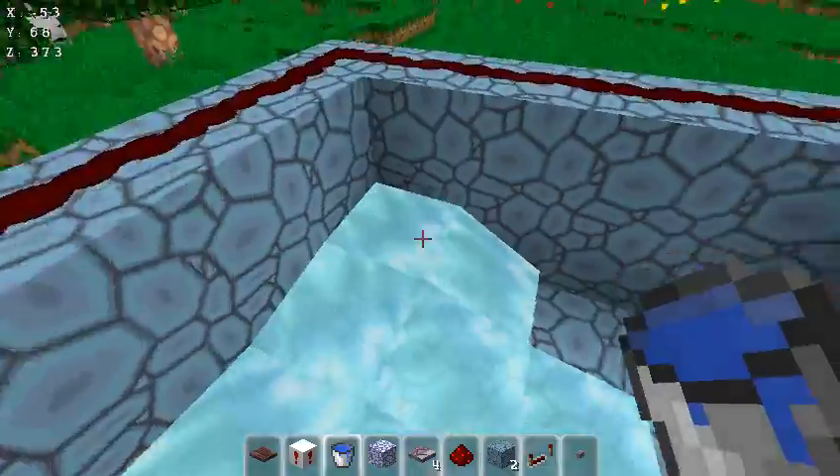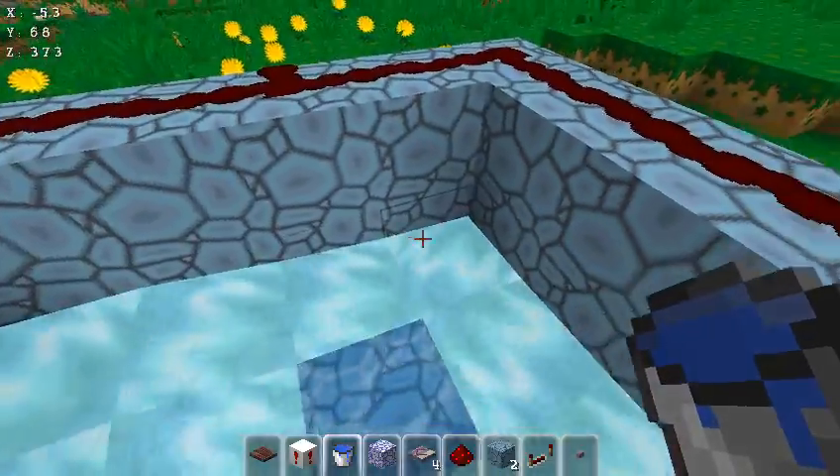You put one block of water in each corner to get a central flowing current.